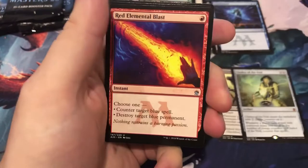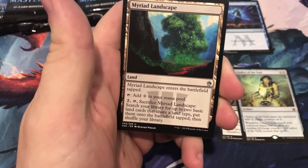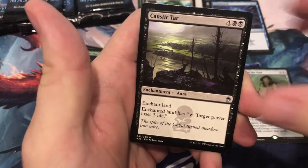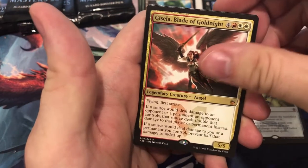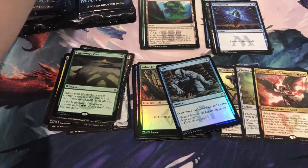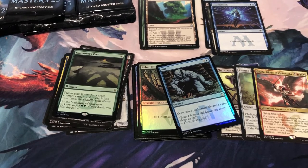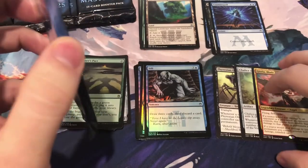Check for Rats and Counterspell — not there. Red Elemental Blast, Myriad Landscape again. And Gisela, Blade of Goldnight — our next mythic, now at three mythics total. Foil is Sift. Gisela checks out at $4.50. Hopefully we still get one more mythic and find that Jace.